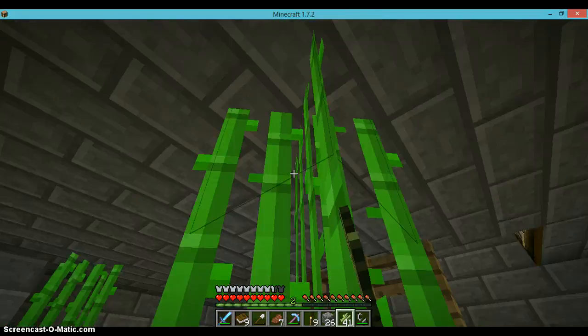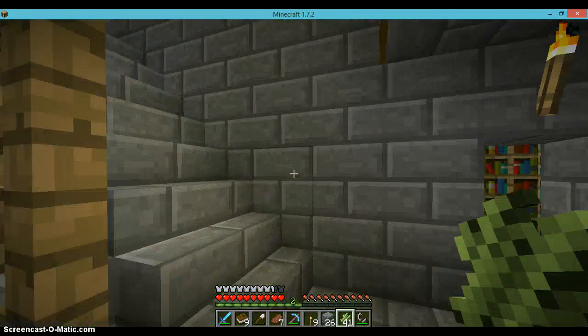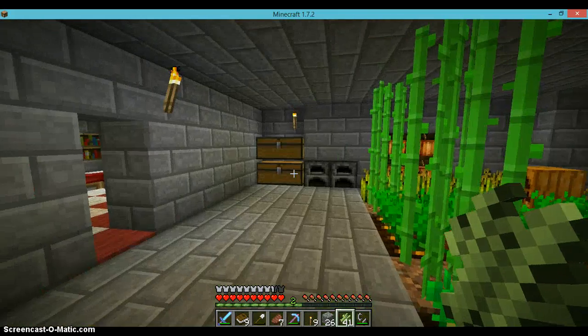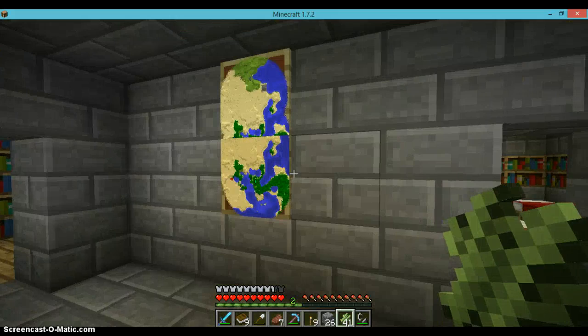I'm pretty sure the sugar cane just looks different in different places — different biomes. Pretty interesting. I don't think I'm going to explore all the different biomes, but maps — look at that. It makes me angry.